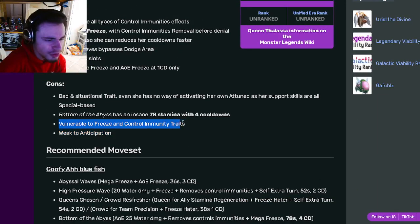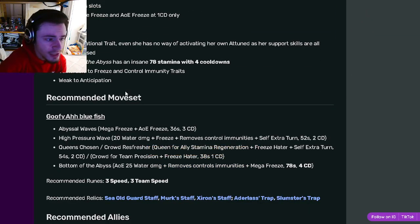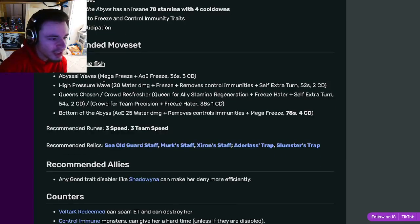She is vulnerable to freeze and control immunity traits, which is true, but then again you can remove them. She is also weak to anticipation.